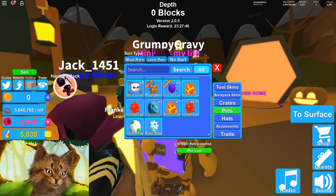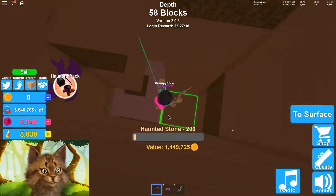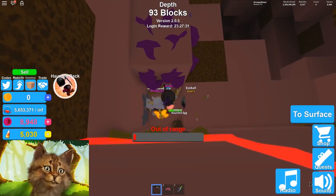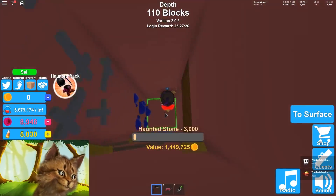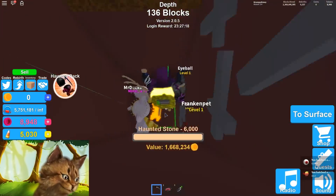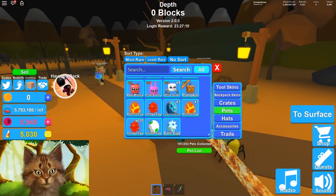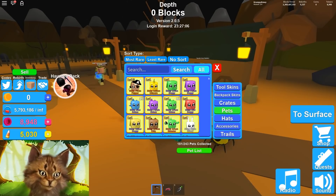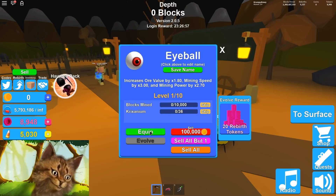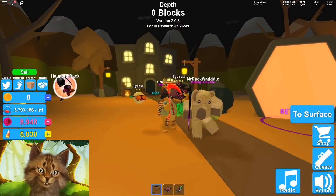Now guys, we gotta hatch all these other eggs that didn't even hatch — six haunted eggs. Let's go hatch these and see what we get. We got a ghost, a devil, a zombie corn, another devil, an eyeball, and devil. We're definitely going to wear the eyeball because that one looks really cool. Mr. Eyeball — mining speed seems to be really good but everything else is not that great. Okay, this eyeball does not look good with the sunglasses.